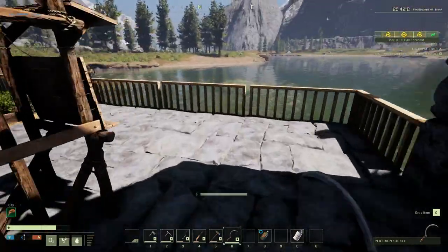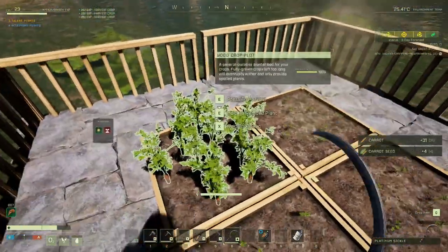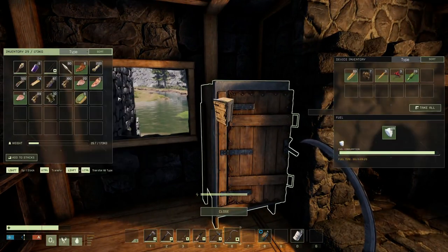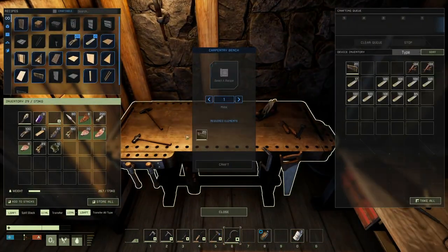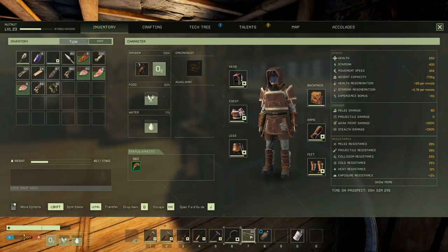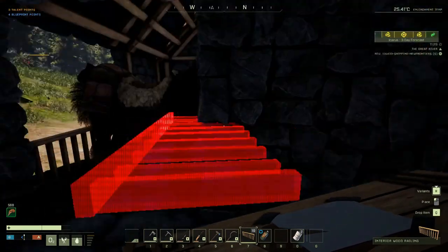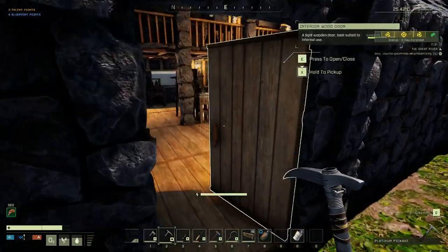There's a rail here that's gone too - didn't notice that. So we'll need a railing, just a single one. Their inventory management system is not top notch - the ability to split stacks, manage stacks, and do all that kind of stuff. It's not great.